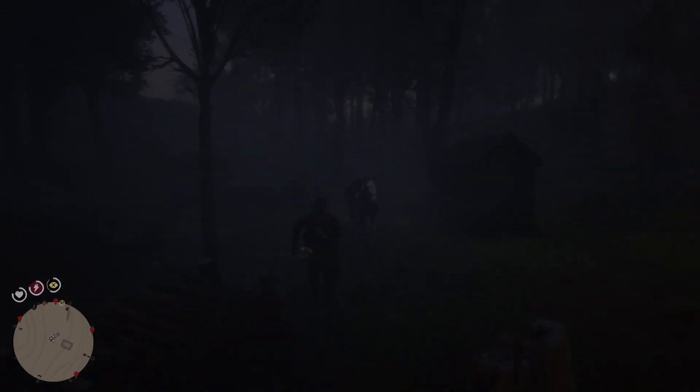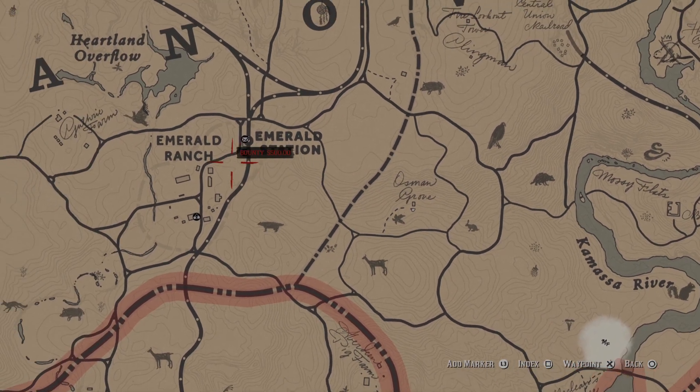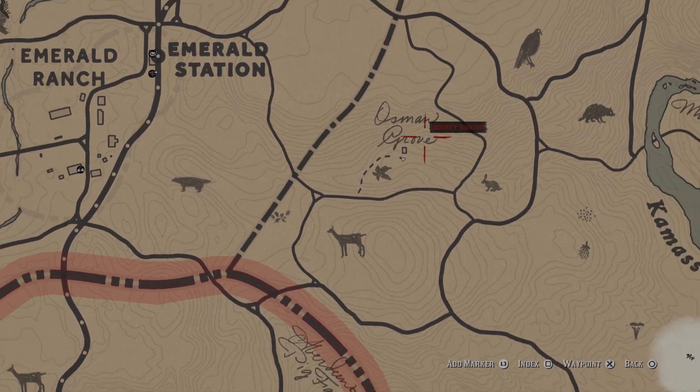Well, it's not a physical coop but whatever, you got the gist. Alright, there you go — that's where Mary Beth's fountain pen is, just to the east of Emerald Ranch here at Osmond Grove. One of the more grisly cabins you can discover in this game.